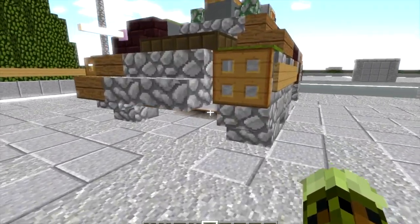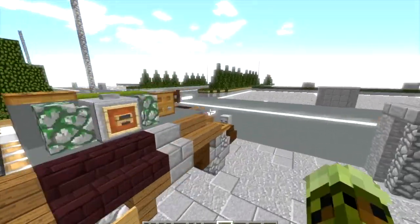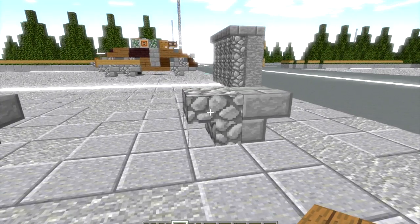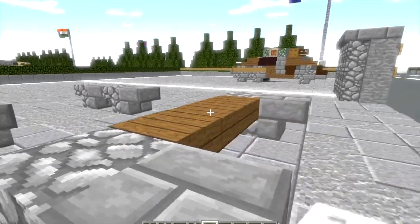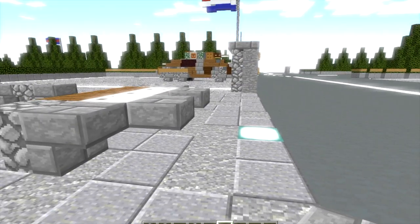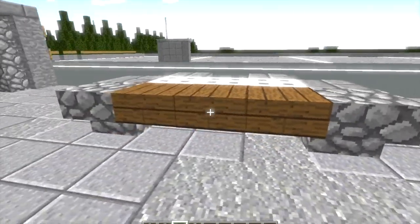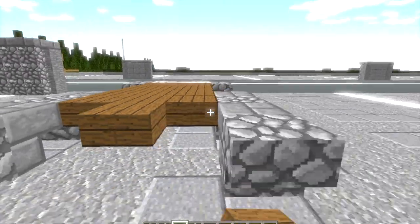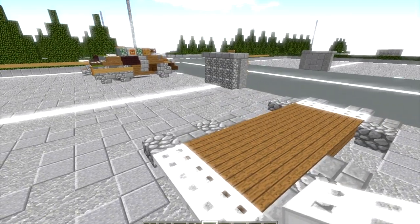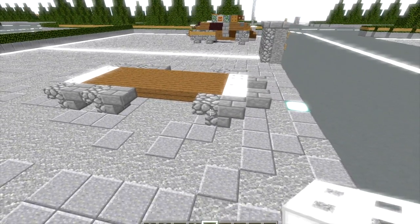Anyway, underneath I'm gonna grab some spruce slabs, some iron trapdoors, and some stone brick slabs. We're going to do three spruce slabs here, then in front of those three iron trapdoors, and then two top-placed stone brick slabs. Then we're just gonna bring the spruce wood slabs all the way back and do three top-placed iron trapdoors. And honestly, that's how simple layer one is — doesn't get any simpler than that. So now we're done with layer one, let's move on to layer two.